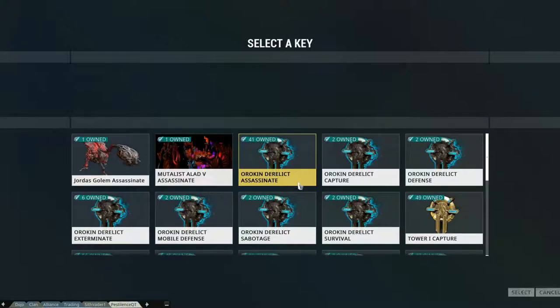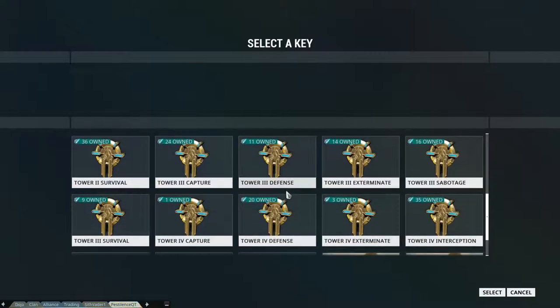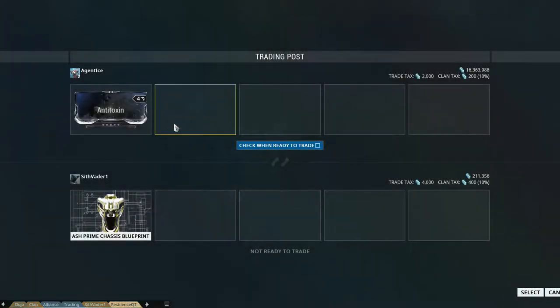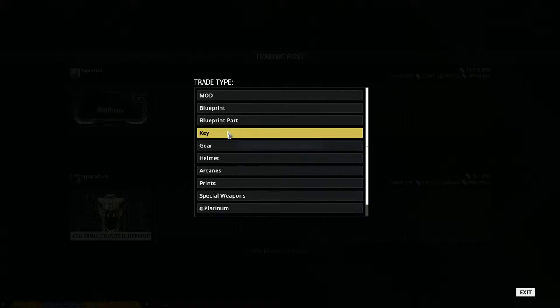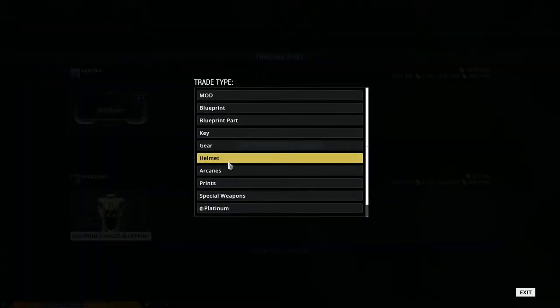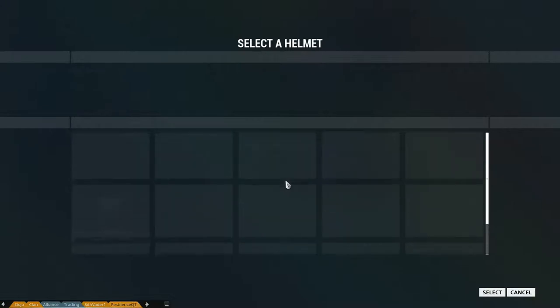You can trade different keys, as you can see here. But again, everything you can only trade one of — you cannot put multiples. As for gear, I don't really know what in gear you can trade; I've never seen anything tradable for that. Helmets — if you had an arcane helmet, it would show up in here. I don't have any; it's an old legacy item.